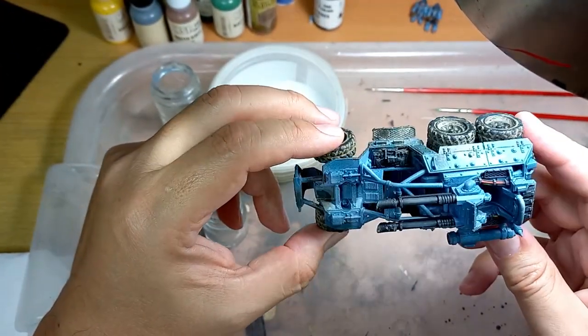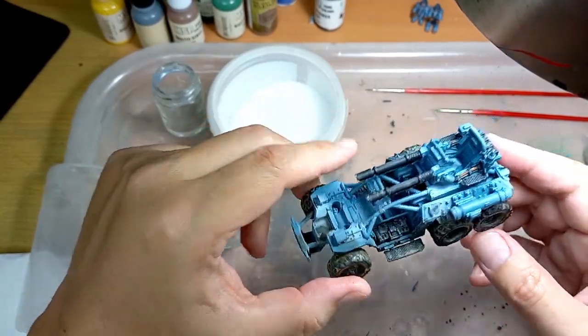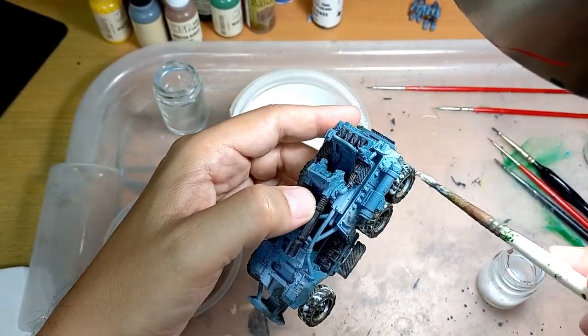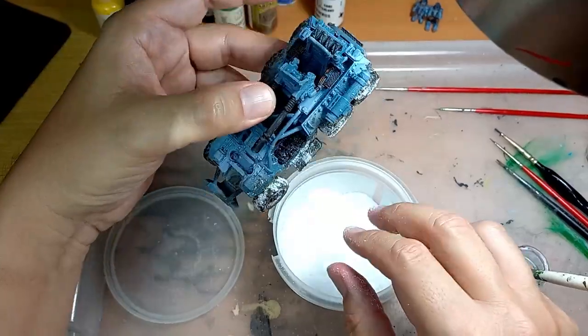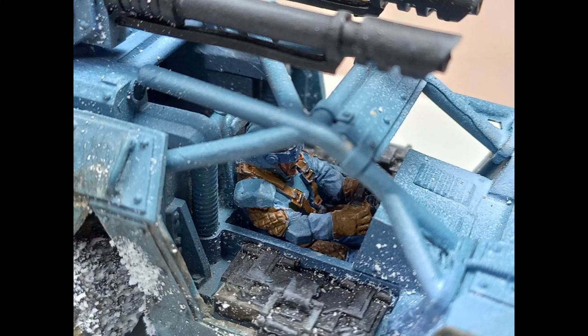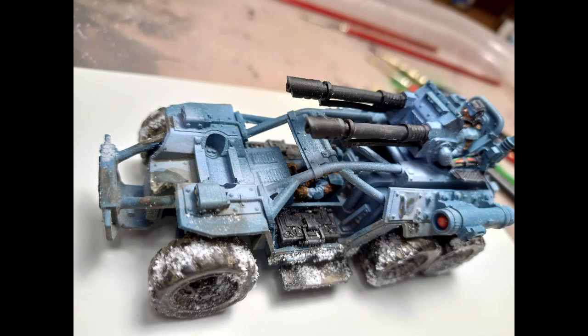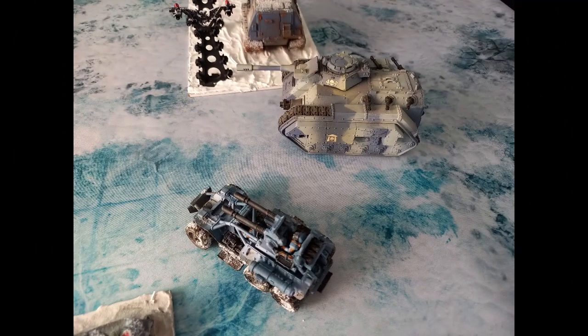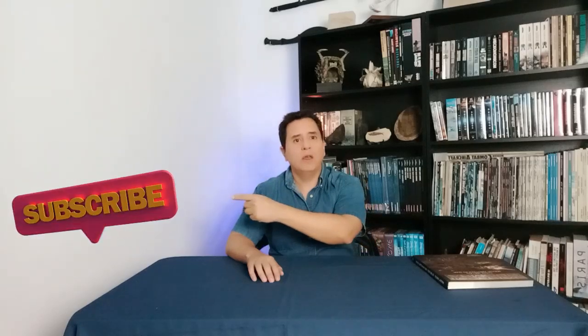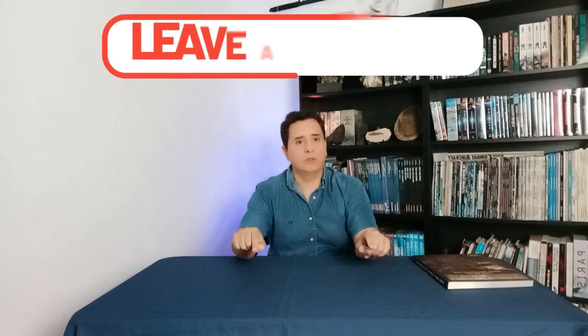Now I want to add some snow because it goes with our snowy battlefield — we've seen this technique before. After all this work, the Venator is finally ready. I'm going to put it on the tabletop to see how it looks, and I hope you like it. I hope you have enjoyed it — don't forget to subscribe to the channel. I'm going to add links below of the materials I used for this episode. See you next time on War Games and Cocktails! Bye bye!